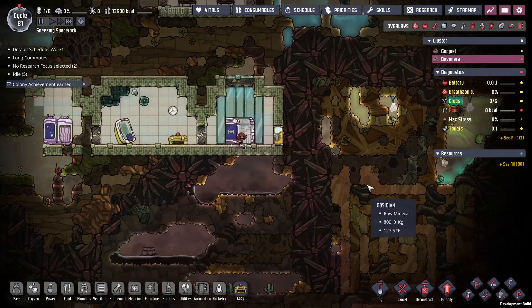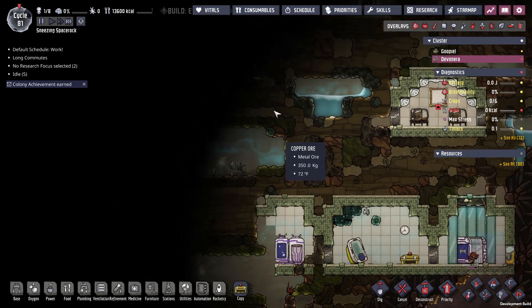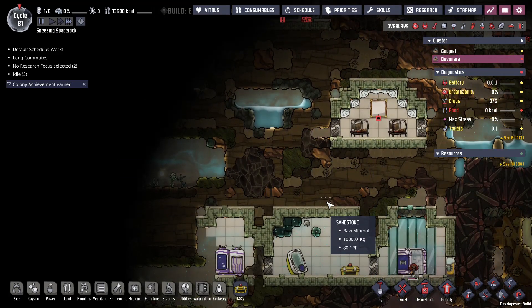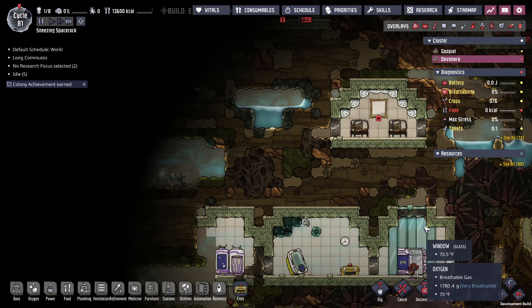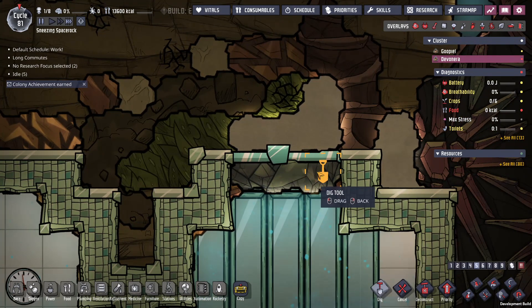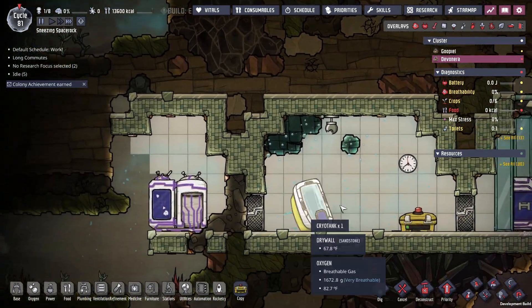So we're now set up with a duplicant on the other asteroid. There's oil here. Looks like there's a starting biome area over here — I don't remember exactly what it's called. There's a little... is that a bug here? Is something growing over the top of this, or does it just look weird?